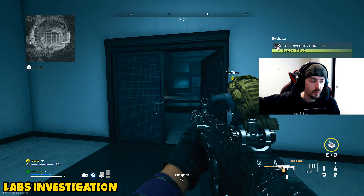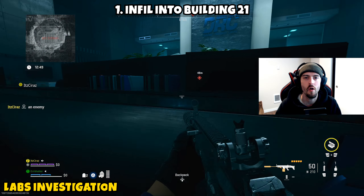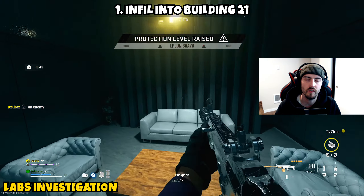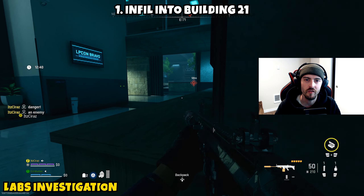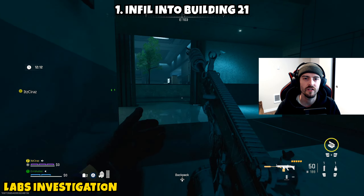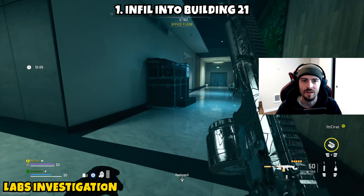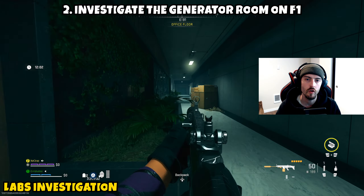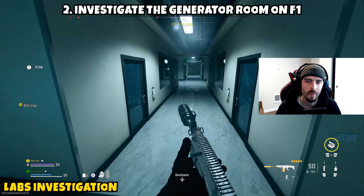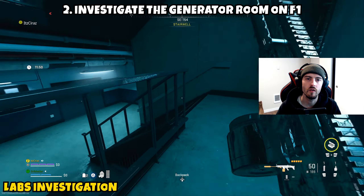Finally we have Lab Investigation — the last mission, unlocked after completing five of the previous six. Part 1 asks us to infill into Building 21. You'll need a key card, which you can get from supply drops on Al Mazra or buy one for around 40-50k at buy stations. Once you have a Building 21 key, exfil with it and then infill into Building 21 — Part 1 will be complete.